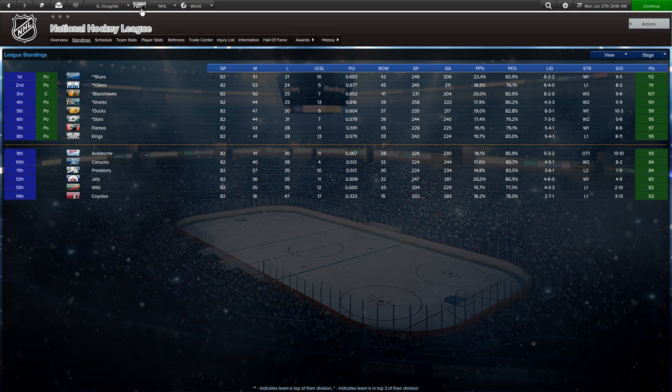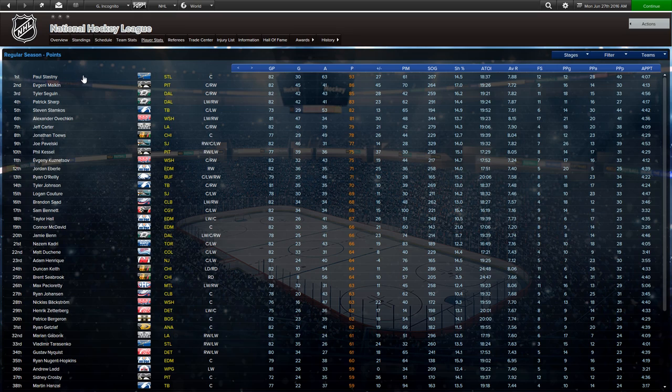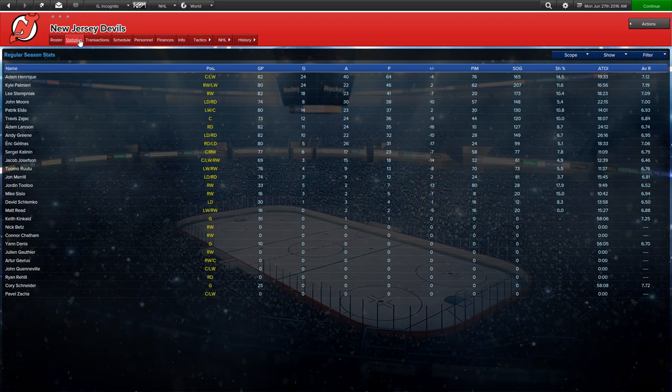In terms of player stats, your leading scorer was actually Paul Stastny. Patrick Kane wasn't even on the top list of 38 players. Adam Henrique is here though. Looking at the Devils, Henrique and Palmieri were your leading scorers — Henrique was the only one who put up over 60 points. Lee Stempniak stayed through the whole season. John Moore was your most productive defenseman. Patrick Elias also played 80 games — that's a surprise. Tuomo Ruutu played as well.